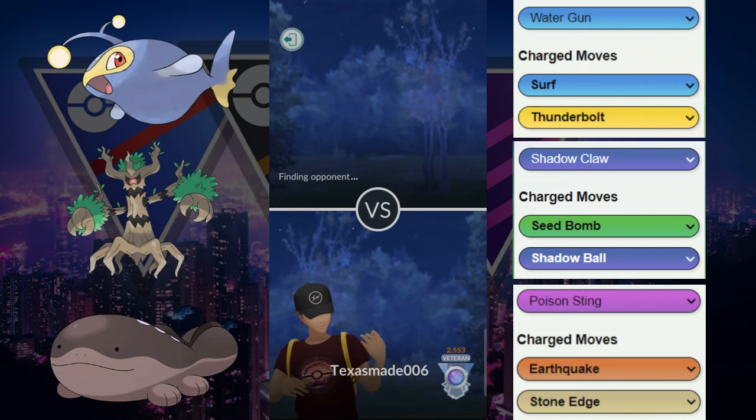Farming down the Pelipper and then basically just stacking up energy against their Trevenant. That was an interesting team — Ninetales, Trevenant, and Pelipper. Pelipper with that energy would have been terrible, but luckily we were able to figure it out.